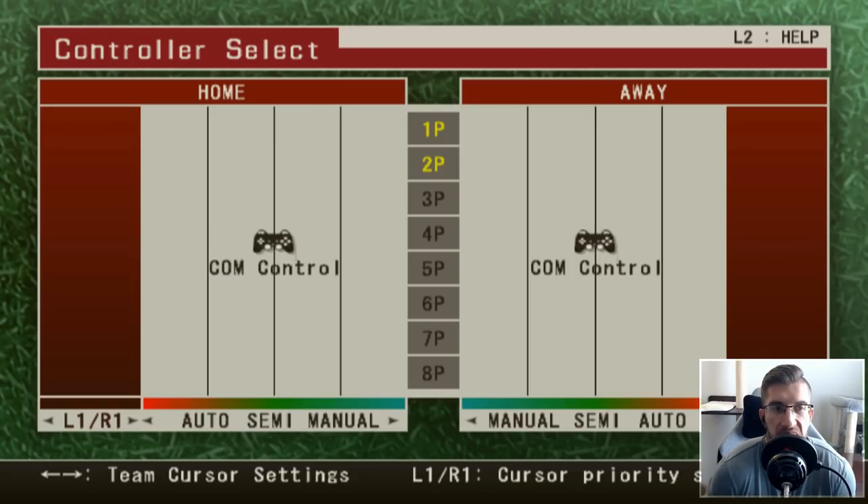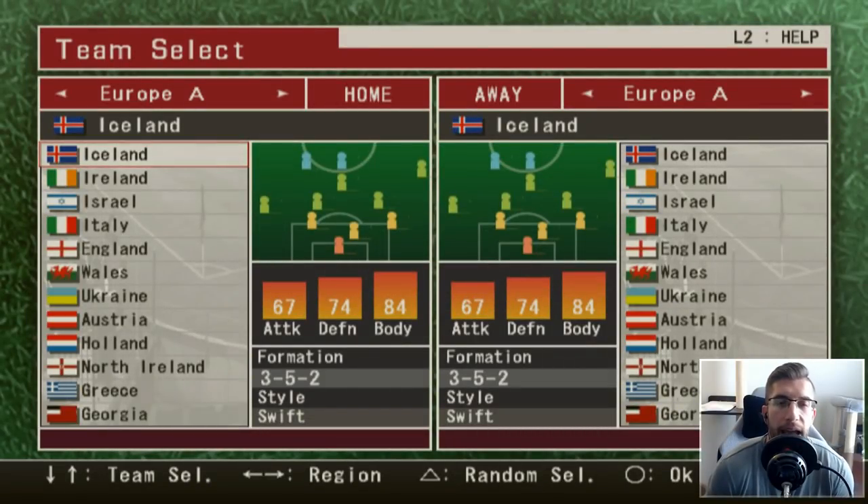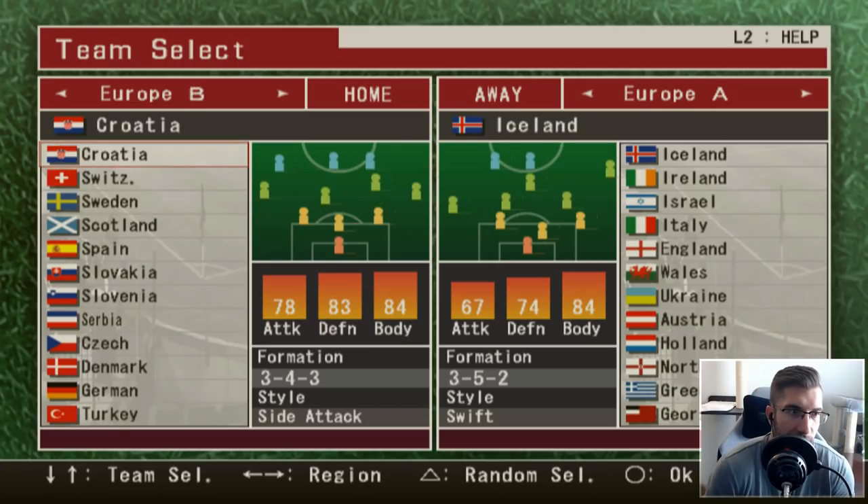When it came to the controller select, there were kind of three options — that's obviously COM controlled. I'm saying this is going to be less assisted, so I guess we'll go for that. You could play around with Default, DF first, FW first — I don't know what that even means, so we'll just go ahead and use Default. When it came to team selection, you only had international teams in this game — there were no club teams, very much like when PES first started with International Superstar Soccer.